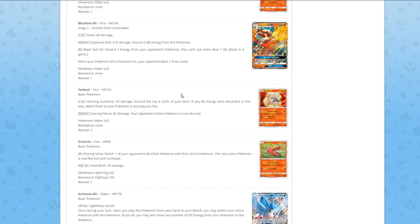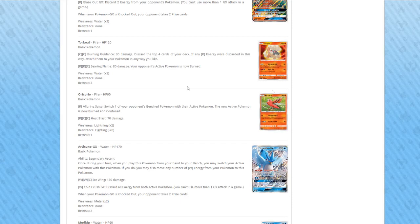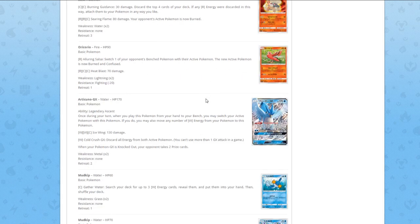Torkoal, 120 HP — Burning Guidance does 30 damage, discard the top 4 cards of your deck, attach any Fire energy discarded this way to your Pokémon in any way you like. Inferno does 80 damage and your opponent's active Pokémon is now burned. Just a random rare — it's bad. If it would at least discard 4 cards but attach any fire energy from your discard, it could work. But as is, it's just worse than Max Elixir with a bad side effect.